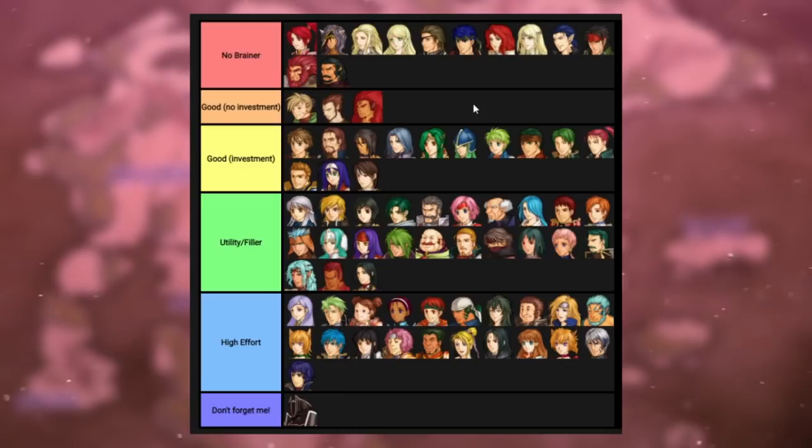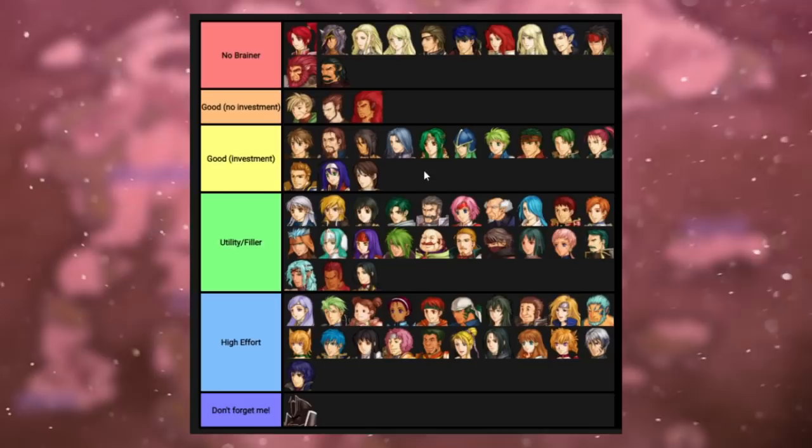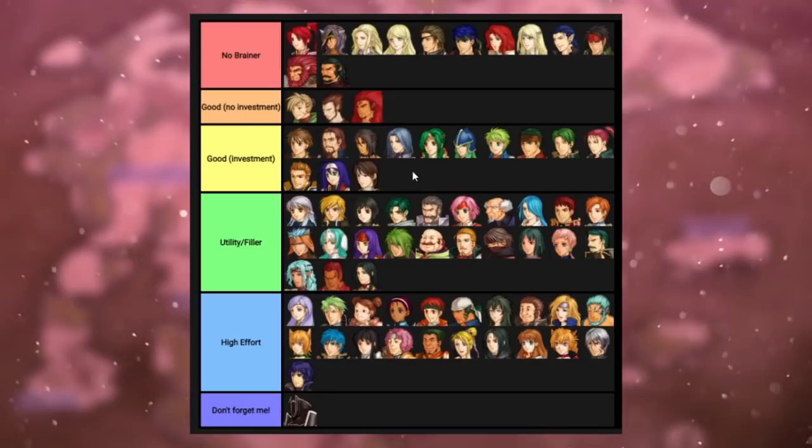Gatari is a very strong armored unit with thick strength, defense, and probably speed too considering how good his growth is. If he gets to an enemy, they're probably dead and he'll come out alive — a pretty good result for part four where you fight a lot of enemies at once. He can use hand axes and forged weapons for 1-to-2 range. Hand axes are just better all around in every way — cheaper, stronger, more accurate — and there's no weapon triangle in hard mode unless you're playing with a patch. So even though it says Lance General in his tier two class, just use hand axes to kill everything.